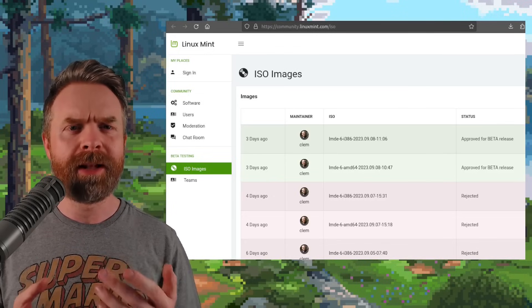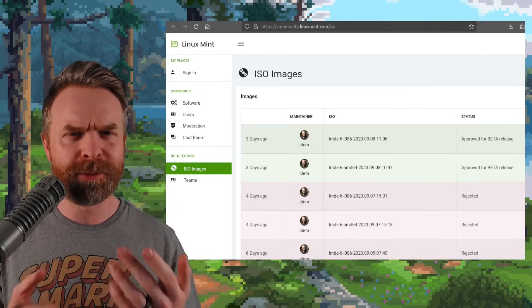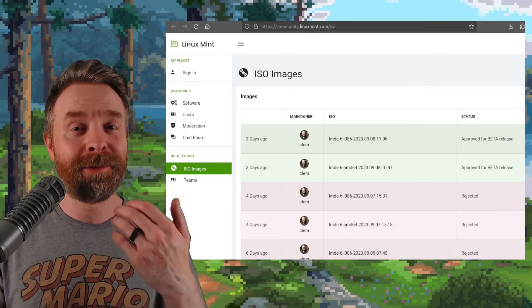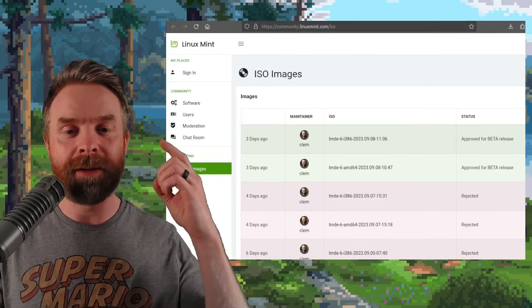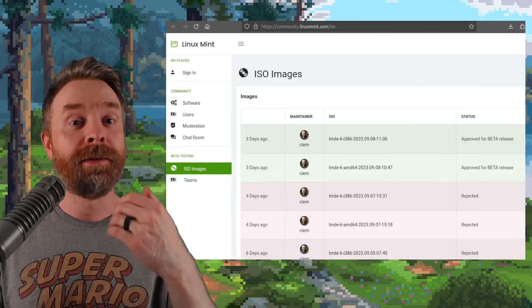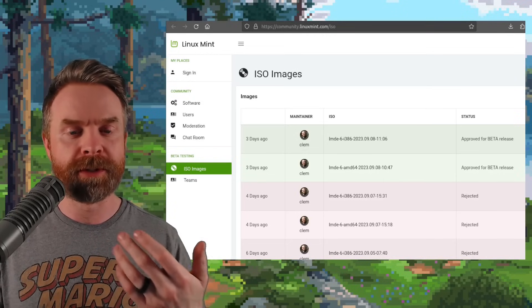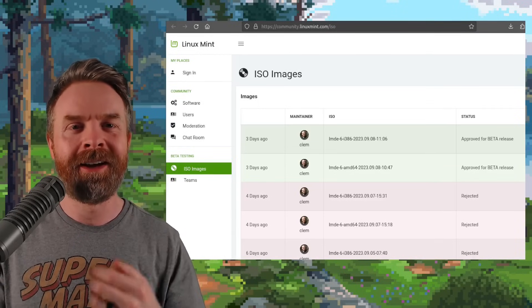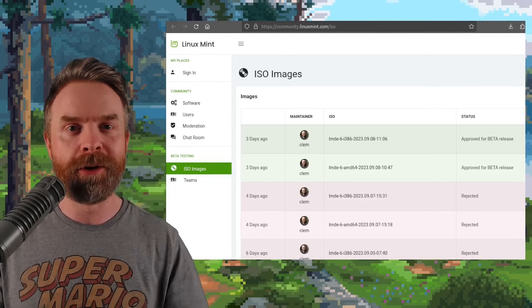Next up, we're talking about LMDE, which stands for Linux Mint Debian Edition. If you don't mind experimenting, LMDE 6 was just released in beta format. If you don't like Ubuntu and you'd prefer something with a Debian environment, you may want to check out this release. It's based on Debian Bookworm 12.0.